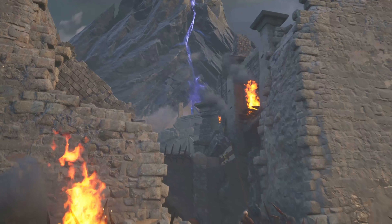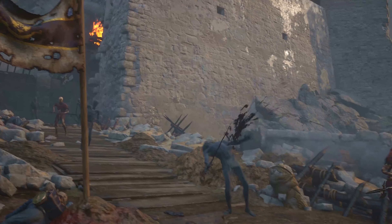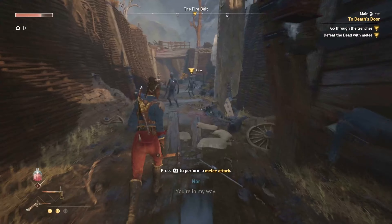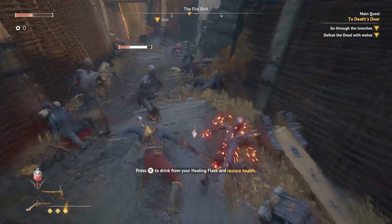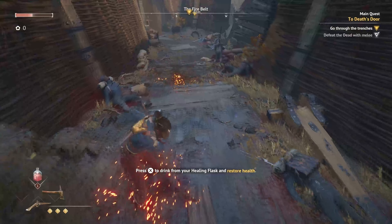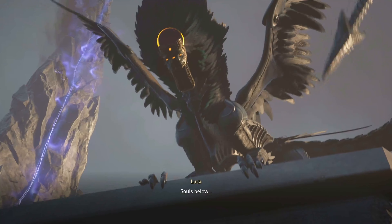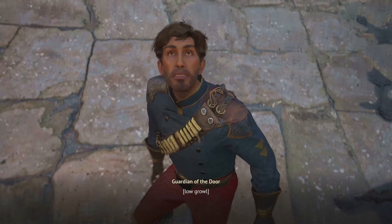First things first, let's talk about the game itself. Flintlock: Siege of Dawn is an action adventure game that took me around 22 hours to complete the main story. You play as Norvanek, a sapper of the coalition who is making up for opening the door to the underworld by fighting against the old gods. Combat is rather simple and the game has been described as a soulslike, but there is no stamina meter and the parry window is quite generous. That's why I would rather describe it more like a God of War lite.